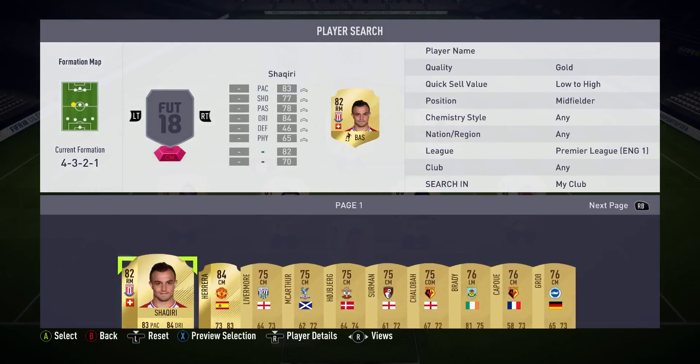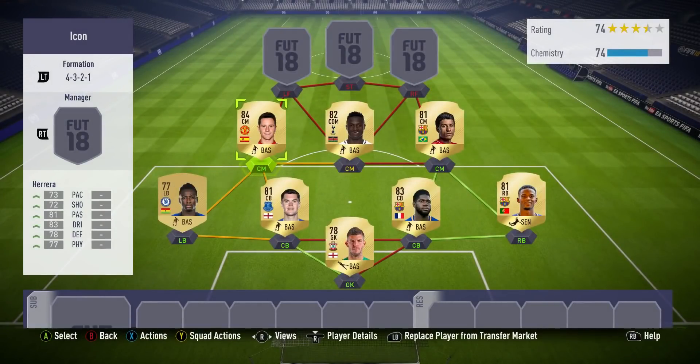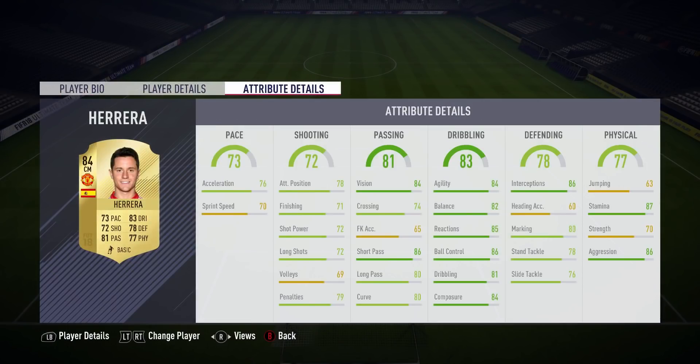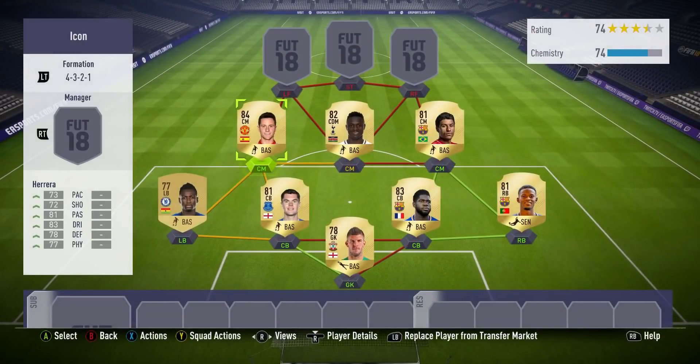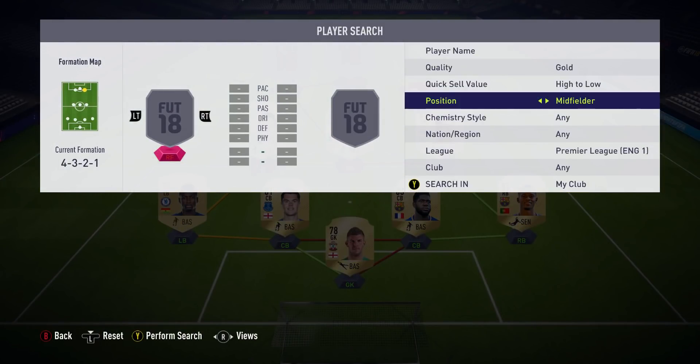The next centre mid is Ander Herrera, who is untradeable for me which is lucky. He's got an 84 rating this year with very nice stats - 4 star weak foot, high/high work rates, same as Paulinho. His in-game stats are very nice too: great stamina, great interceptions, all around very good. 86 short pass as well, which is very important. He has been downgraded from 4 star skill to 3 star, but that doesn't really matter.